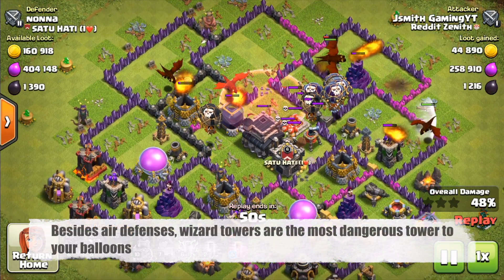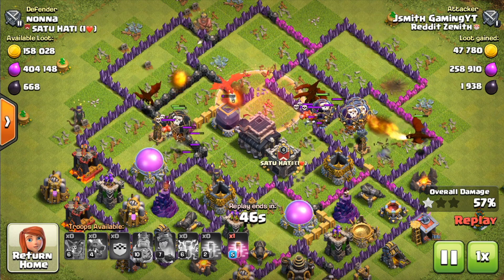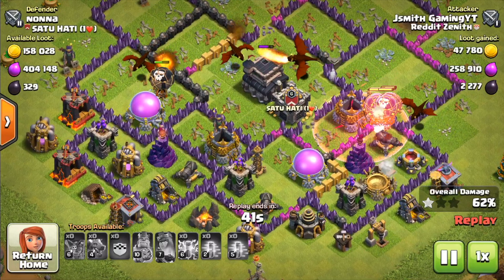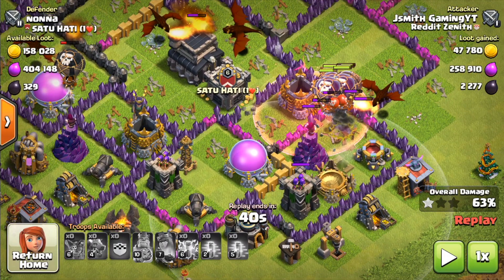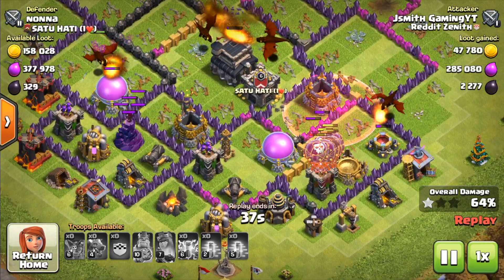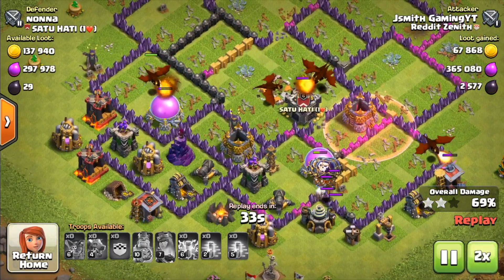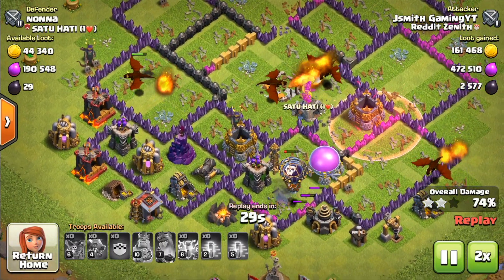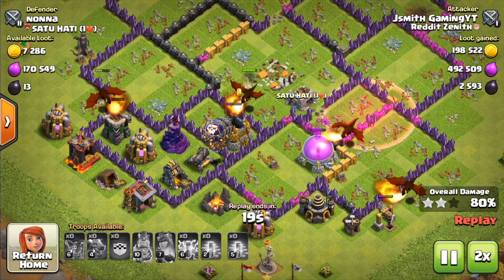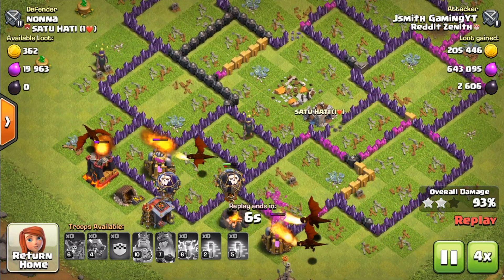I'm going to save the next haste for when I need it — whether it's near a splash damage building or if they have a lot of space to go through. I placed it here to go through that wizard tower as soon as possible, trying to negate that splash damage as much as possible. Now that I've done everything I can on my part, it's just time to watch the dragons and troops take out the rest of the base. And that is three stars — absolutely crushed.